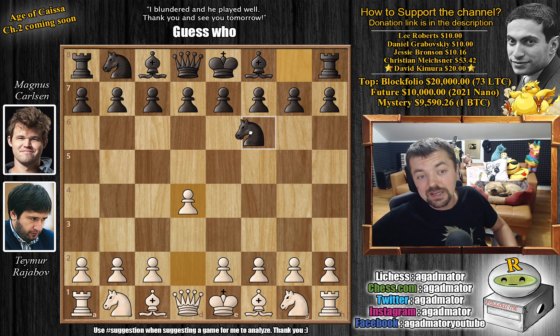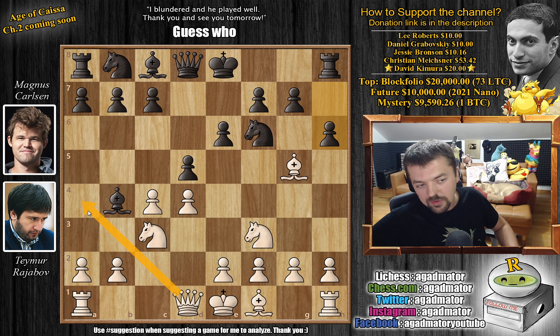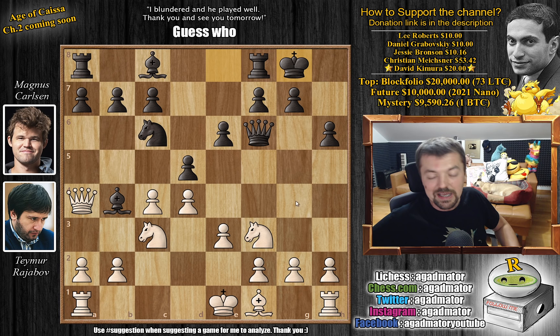We have d4 by Rajabov, knight to f6, c4, e6, knight to f3, and d5. We have knight to c3 — just a nice Queen's Gambit. The Ragozin is on the board with bishop to b4, going for the Ragozin Defense. Rajabov plays bishop to g5, and now h6 challenging the bishop — do you want to go back, throw in queen to a4 check? Rajabov captures on f6, queen recaptures, and only now queen to a4 check. You have to block with the knight, otherwise you lose the bishop. So knight to c6 and now e3 — this has all been played before.